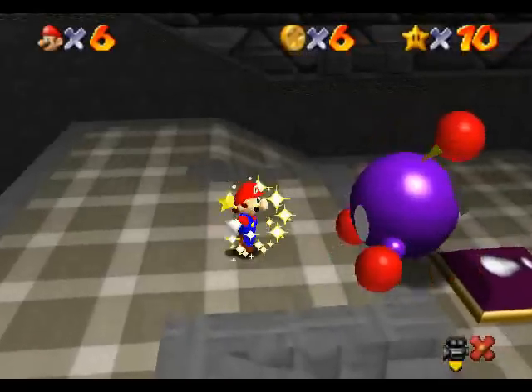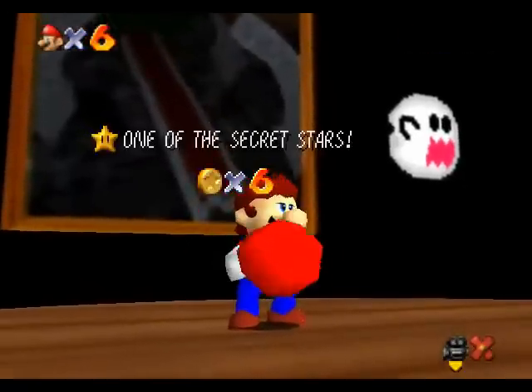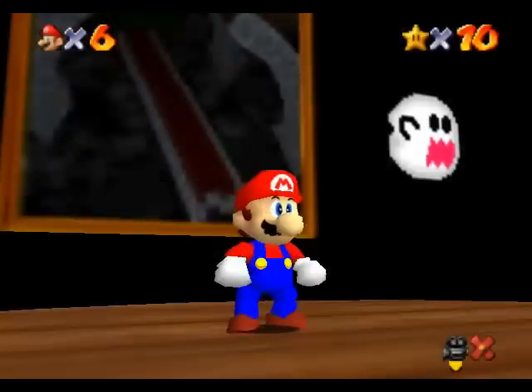Let's just grab star number ten and get out of here! Now that we've unlocked the vanish and metal caps, next time on Super Mario Star Road we're gonna finish off Bob-omb Islands, then head to the next world!